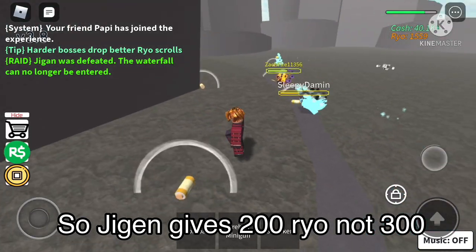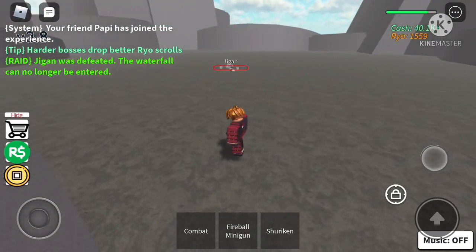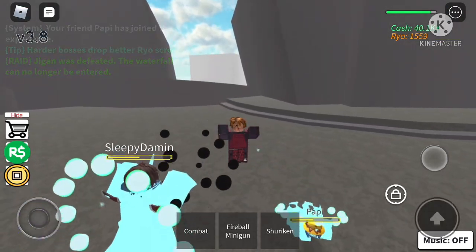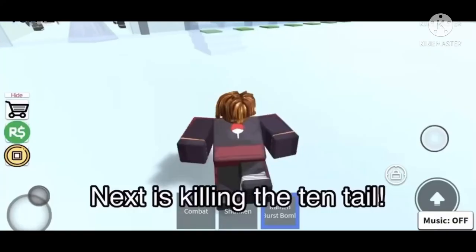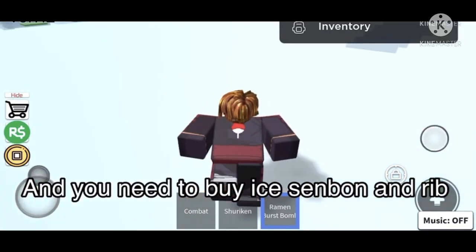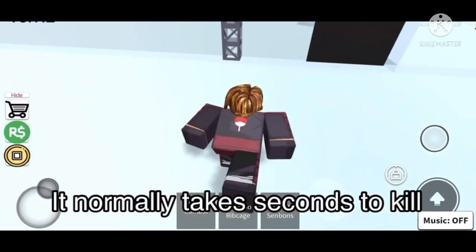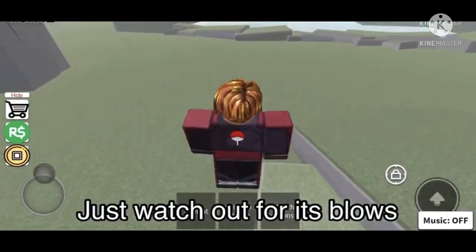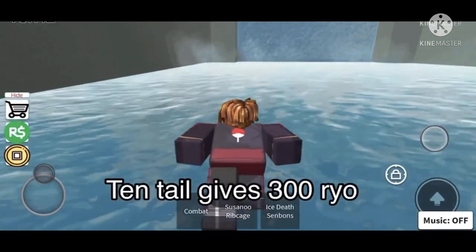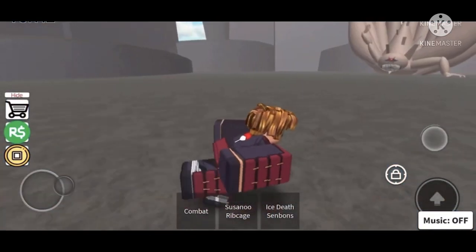We got the Ryo, but it doesn't really give you much - I think only like 200, not 300 like the Ten-Tails does. But the Ten-Tails is much easier to defeat. Anyway, next up is how to defeat the Ten-Tails. We are now moving on to the Ten-Tails and you'll need the Ice Sinbon for this one. It kills the Ten-Tail easily and will only take like 30 seconds at most. You have to angle it correctly too, so be aware.